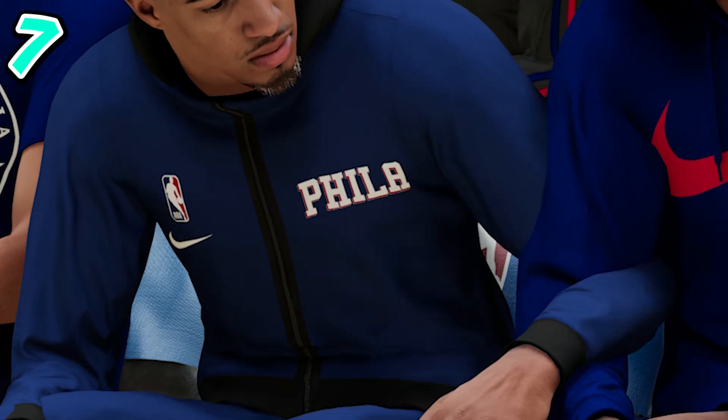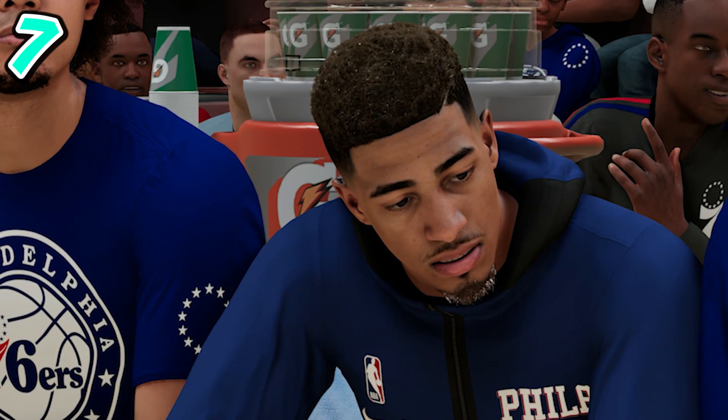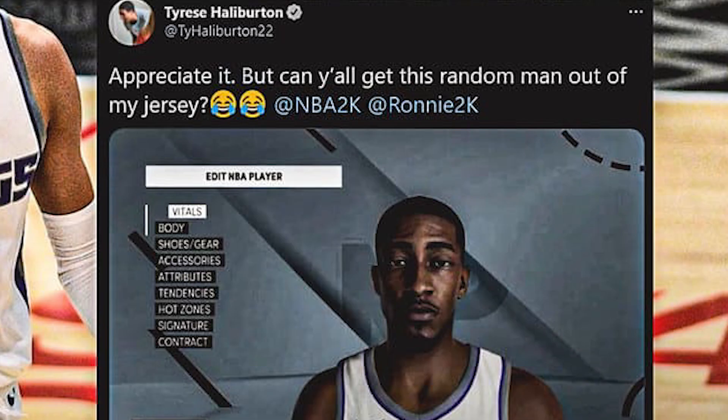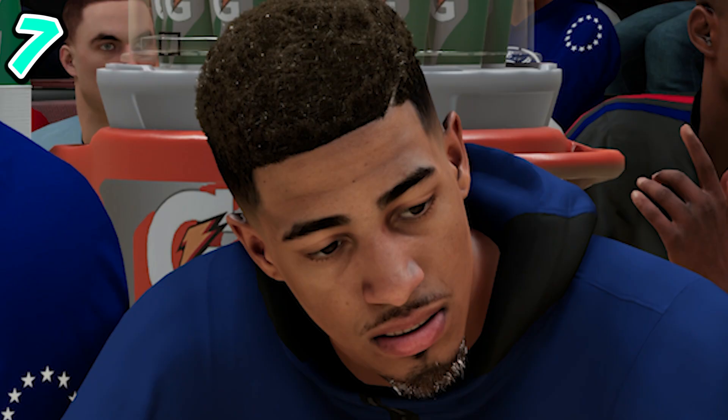At number seven we have an arguable rookie of the year candidate, Tyrese Halliburton. This already looks way better than it did before. There are a couple of problems though — the hair is kind of weird and the facial hair is gray, which is strange, possibly a glitch. But the face scan itself is accurate; I just don't know why his beard is gray.